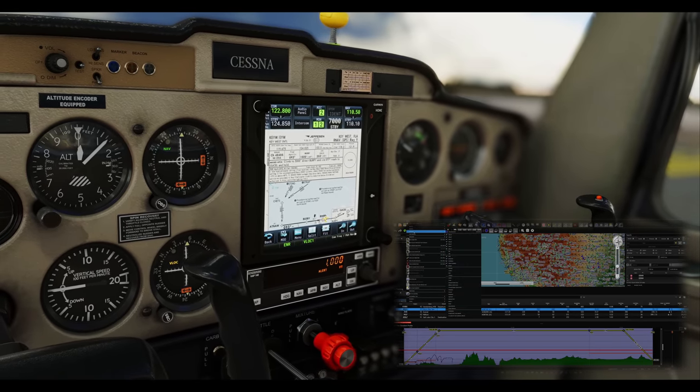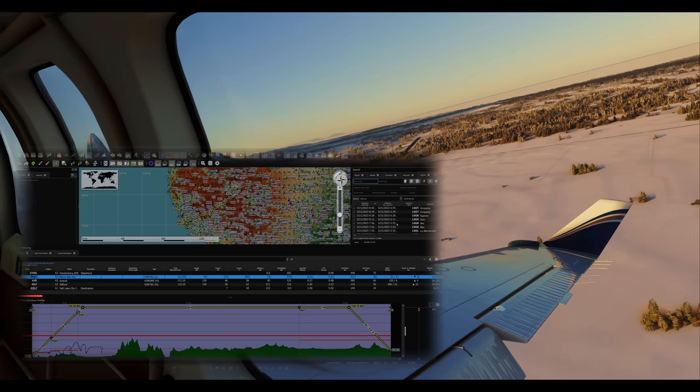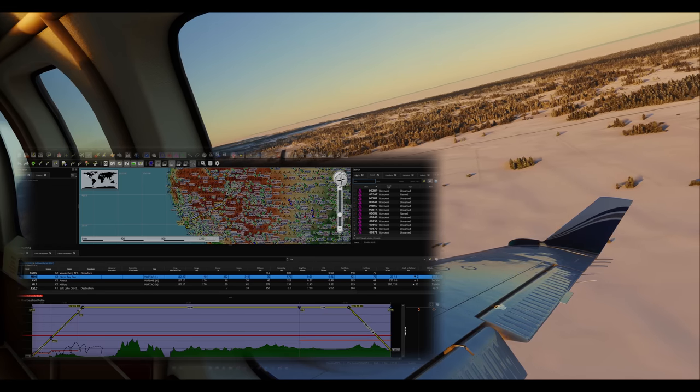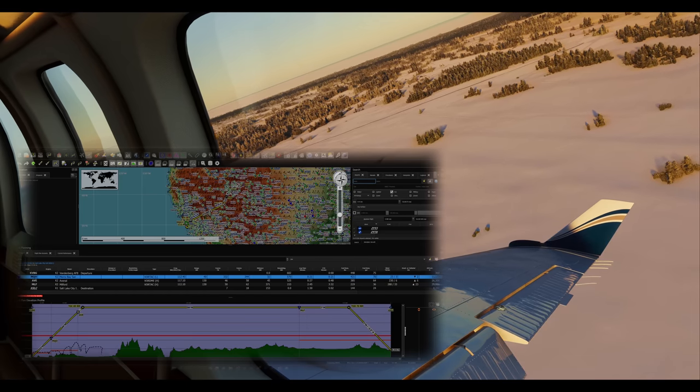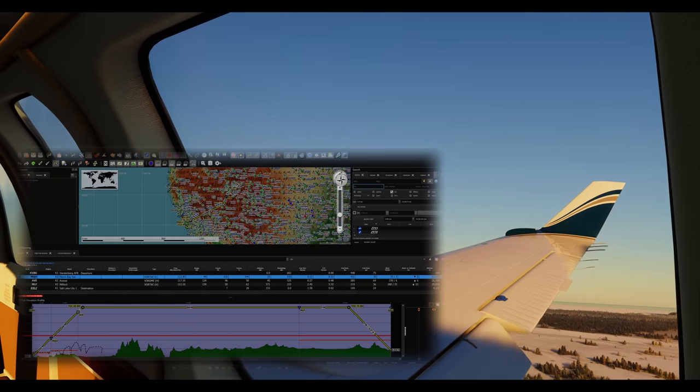No Wi-Fi? No problem. Little Nav Map can do all the calculations offline. Keep track of your flying feats with the nifty logbook feature. It will also display your online networks right on the map so you can show off your incredible flights to all of your friends, or at least brag about them online.